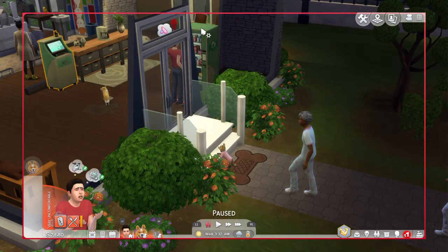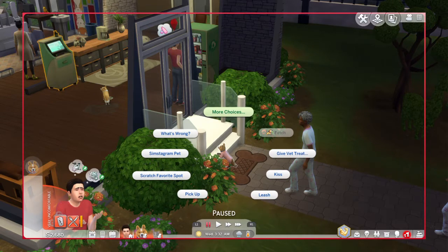I already have one in my inventory. But you go right here, you're going to purchase pet items, and it should be the very top one. Then you're going to click right here and click on 'Give Vet Treat.'